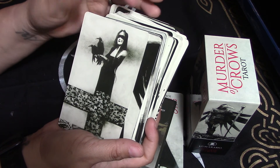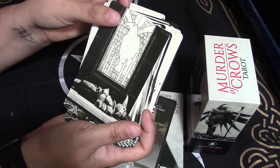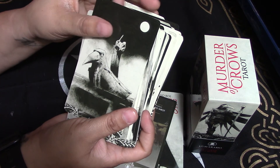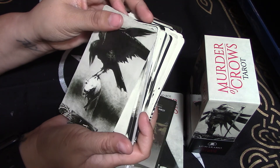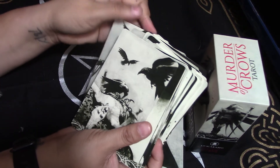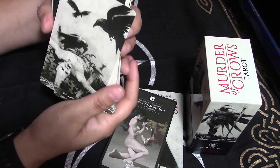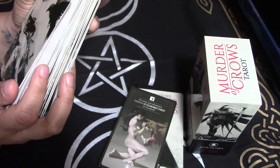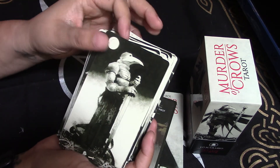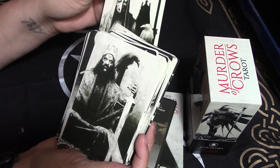Then we have Swords. The two. The three. Four. Five. Six. Seven. Eight. Nine. Ten — that looks pretty bad, things are not good there. We have the Page. Knight. Queen. The King.